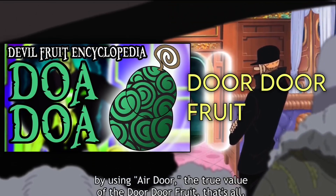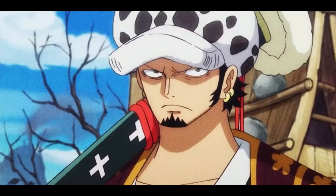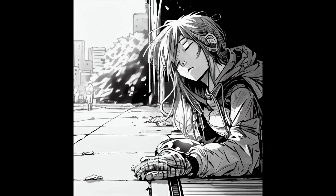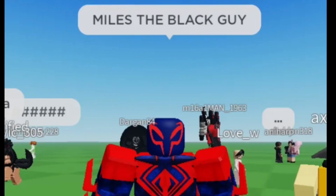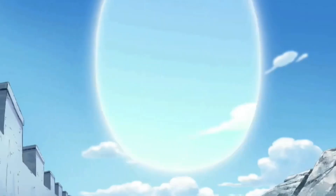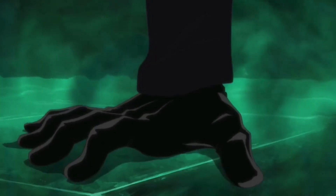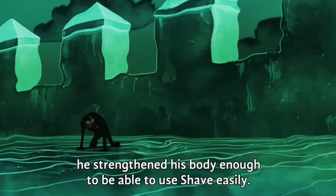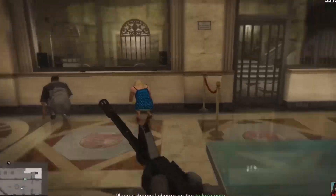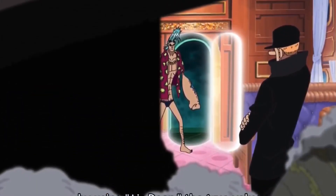Now for number two, I got the Door Door no Mi, aka the door fruit. And I'm telling y'all right now, this is a W investment. Practically anywhere you go — it doesn't matter if you're rich, homeless, a hero, Spider-Man — there will be doors to access. And with these doors, not only can you charge people a crap ton of money for transport, but you can also pull the craziest heist and not worry about security. It's an infinite money glitch with extreme minimal effort — just put your palm in the air and you got yourself a portal in the frame of a door.